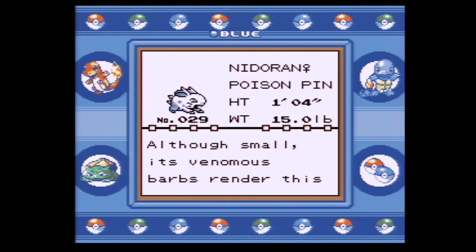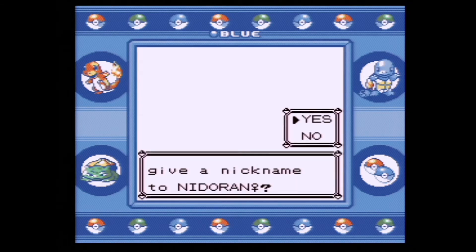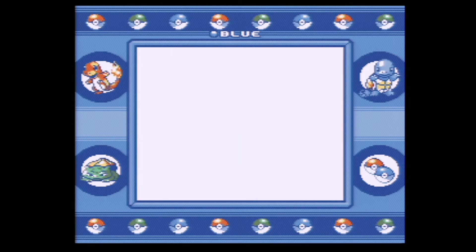We're gonna name that one Liz — I think that's a great name for Nidoran, as in Queen Elizabeth. We're gonna name her Liz because Elizabeth is too long, and Liz fits her right there.